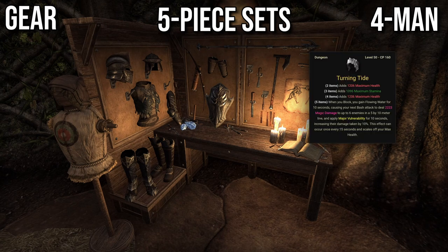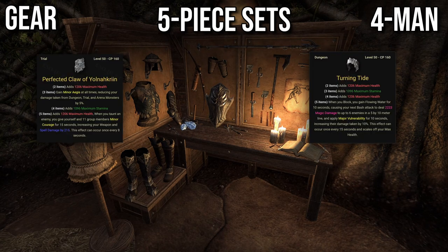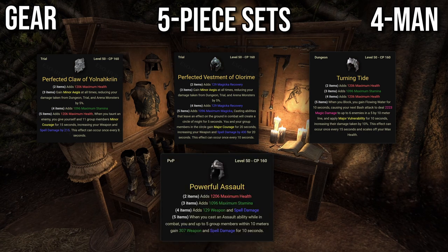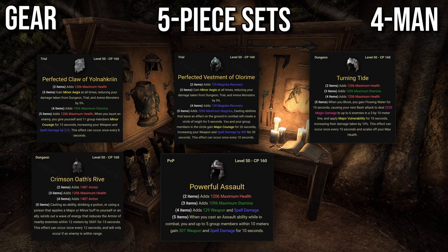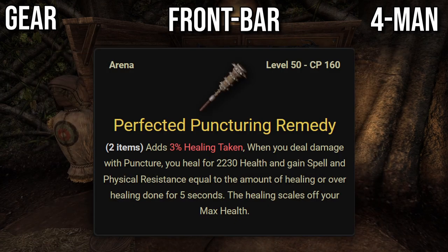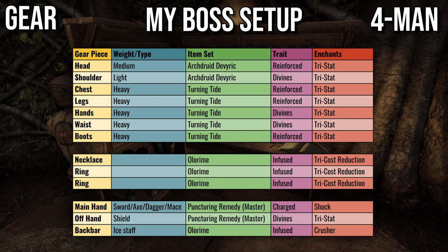When it comes to 5-piece sets, Turning Tight is the best option on body for bosses. Yolna Kryn is still decent. Olorim is still best if you don't have a healer or Major Courage. Powerful Assault shouldn't be worn on body against harder bosses, but Vigor isn't that bad because the resolving morph gives you minor resolve. Crimson Oath is the best option if your DDs don't have enough penetration, but don't mix it with Tremor Scale. Perleson Ward is only slightly worse than Yolna Kryn, but it has the advantage of giving you massive mitigation when group members die, making it easier to recover. On your frontbar, Master Sword and Board is the best option by far. My preferred setup is Archdruid, Turning Tight, Olorim, and Master Sword and Board. If you can't quickly switch between setups, just stay on your boss setup all the time.